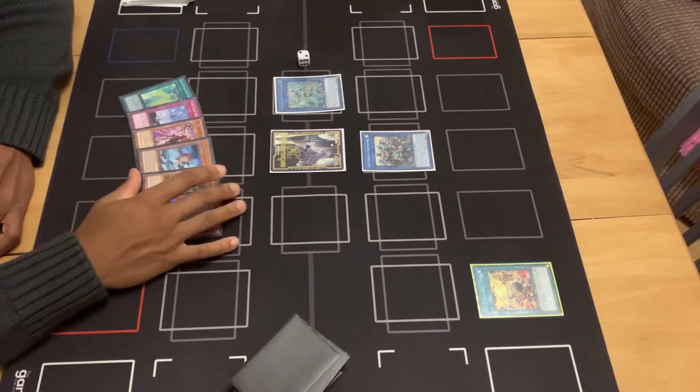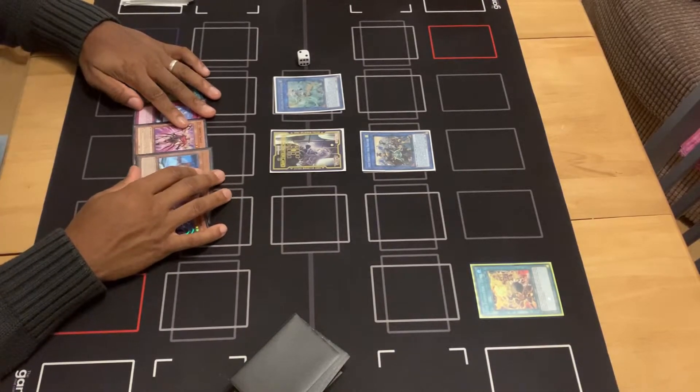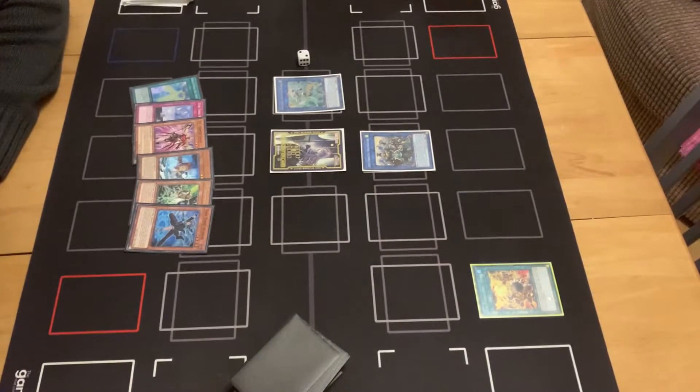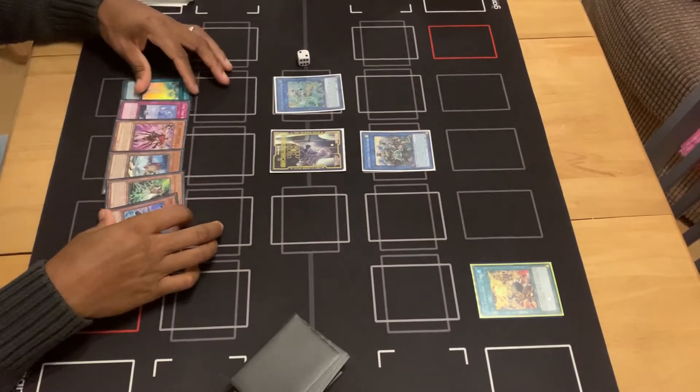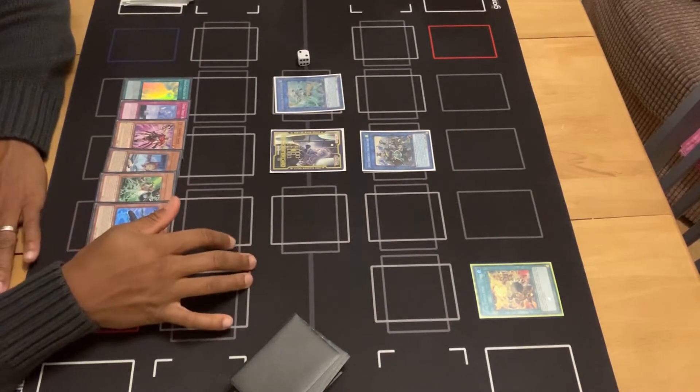For test hand number two we've got one Soul Shave Force, one Time Thief Retrograde — that's not good — one ZS Arm Sage which is not too bad, one Time Thief Adjuster, one Sideframe Gear Gamma, and one Time Thief Winder. The Gamma is a little bit dead here. Let's figure out where we go from here.